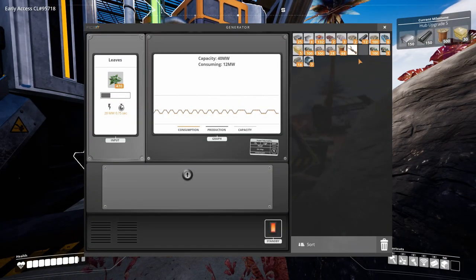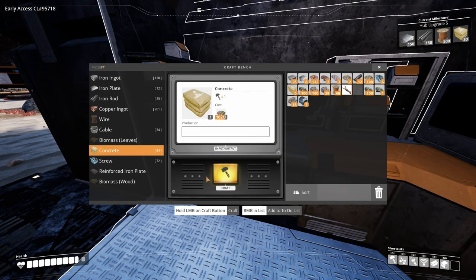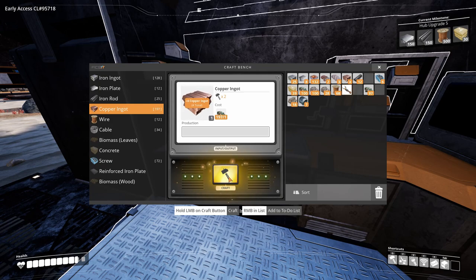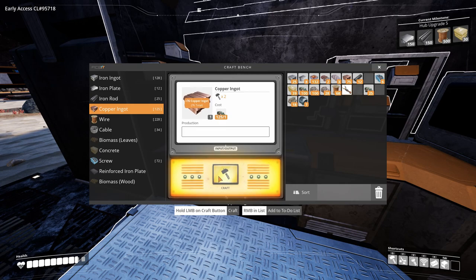Let's dump some leaves in here. I'm going to make some concrete first. Then I'm going to make the iron ingots into copper cables — I'm going to need to make 500 copper cables. That's going to take some time. I'm not quite sure if we're going to make that. 200 — we're getting close, and we also got 68 copper cables already.